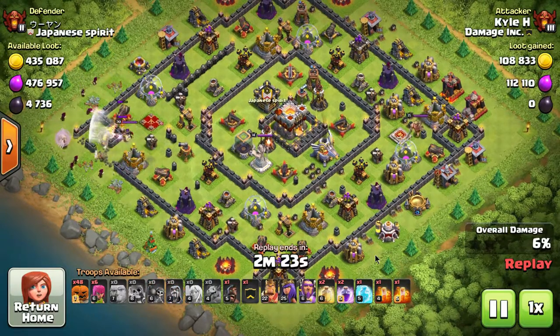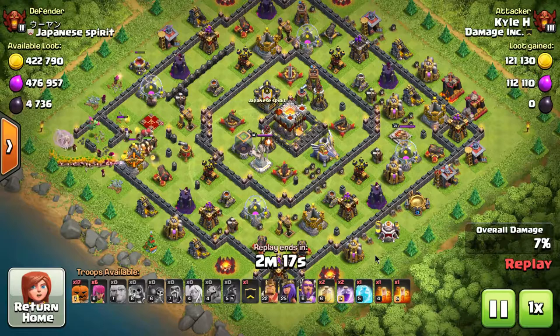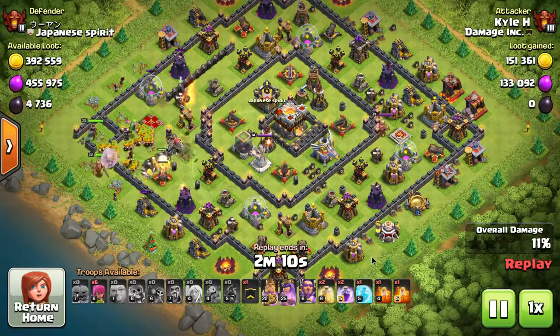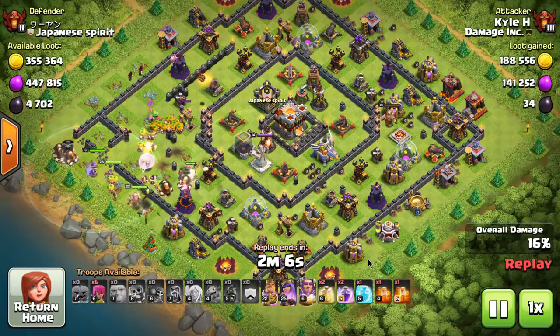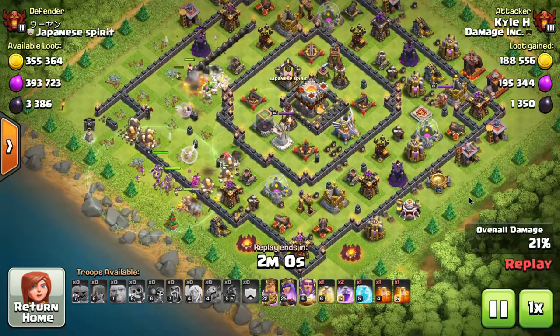Pumpkin barbarians — never thought I'd say that. This next replay is one of Creeper's accounts, Kyle H — this is town hall 11. Once you get to town hall 10 or 11 it's a lot more challenging to use these smaller troops, because one well-placed giant bomb will wipe them all out. But he did a really good job of keeping everything together and using his spells wisely.